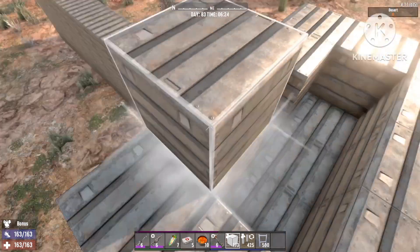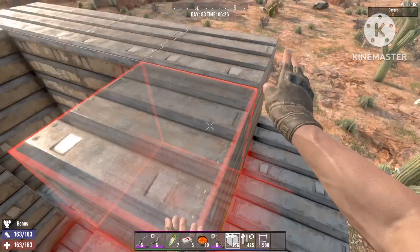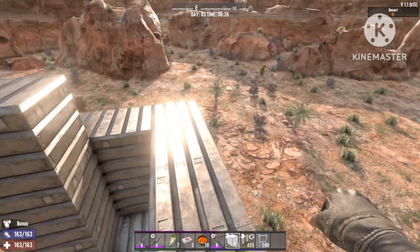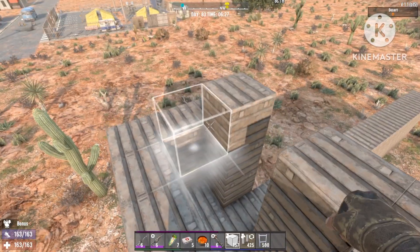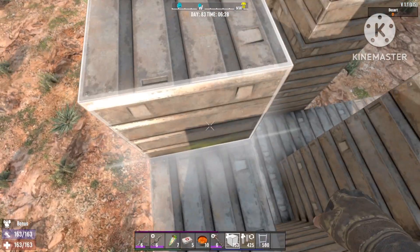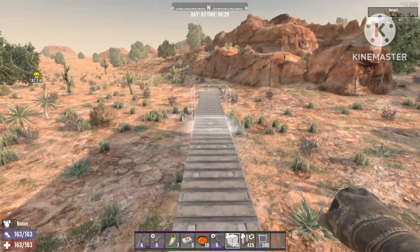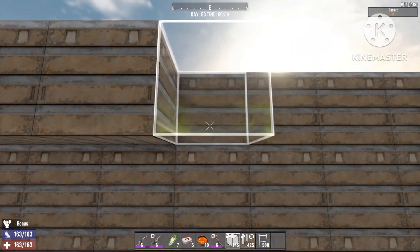Going with some scaffoldings at the back - I'm only gonna place one scaffolding, but if you want to make this much more OP you're gonna go back a couple more blocks and place more scaffoldings, which allows you to shoot them from a further distance. They'll have to destroy much more blocks before they can get to you. You can also make that wall longer and put in more of those blocks, making them slower for a much longer period.